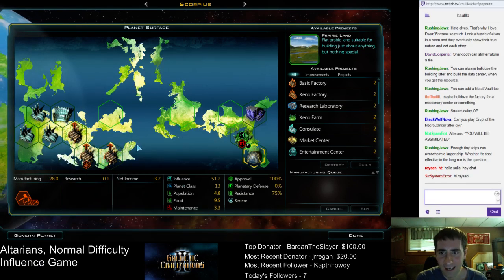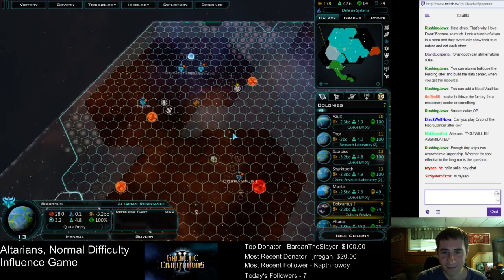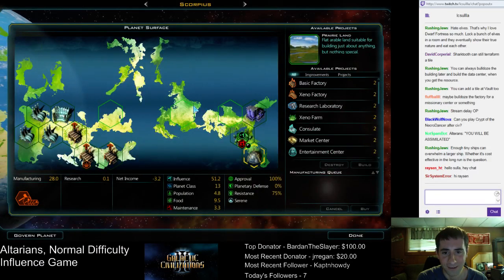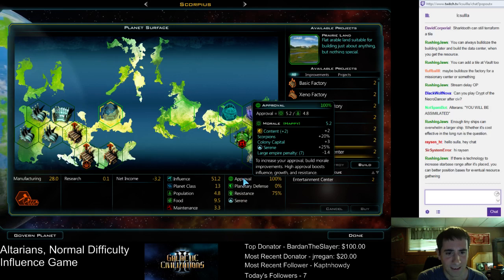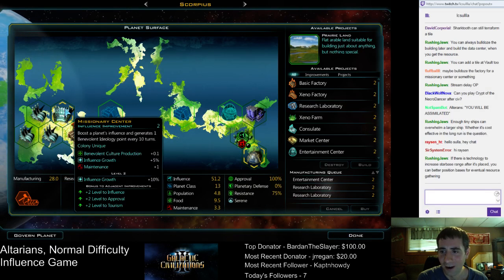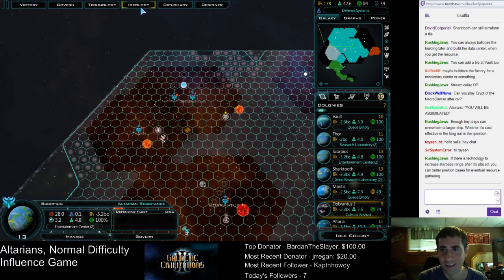We got the influence and Scorpius was going to — this is the influence planet, right? Scorpius, yeah, this is another influence planet. Not that I really need too much more. Unfortunately this is in a corner of the map where the influence doesn't really do that much, but it'll be good for tourism later. We'll just put research labs down on the rest. Do we have the entertainment center? No, we don't. So get the entertainment center to keep morale up — we're going to need it. Then put down research labs on the other tiles.